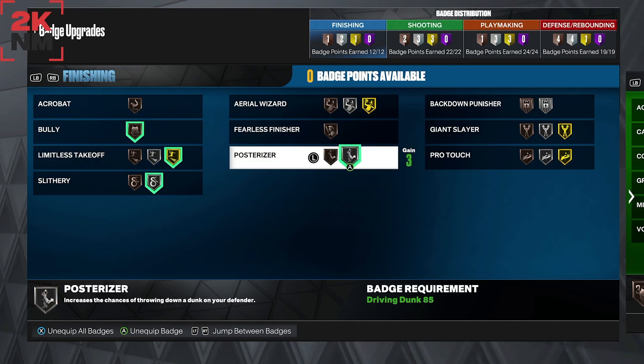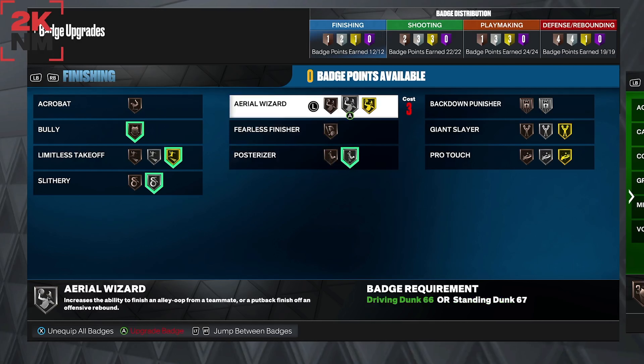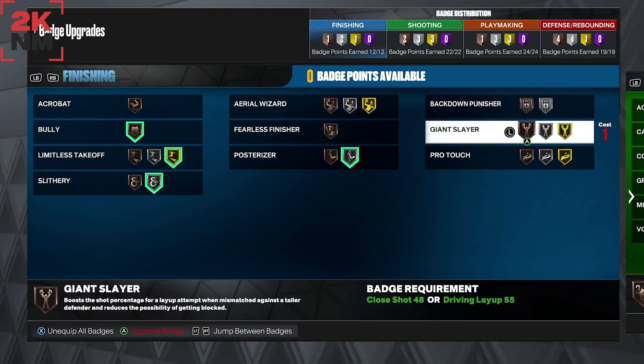For Posterizer, I have it on silver, and you're going to see what kind of contact dunks I get with this build — it's pretty amazing. I love having Posterizer on silver. Fearless is good and Back Down Punisher is good too.